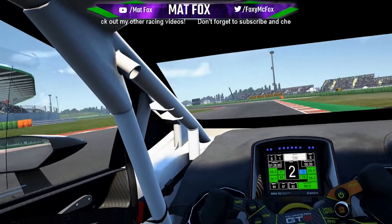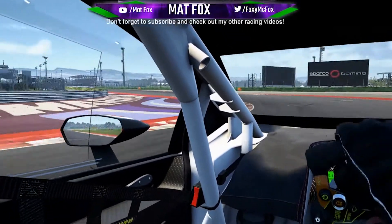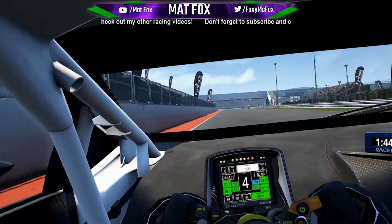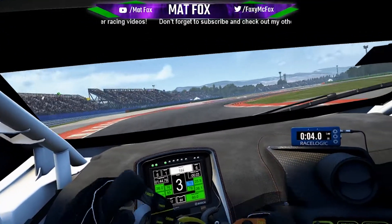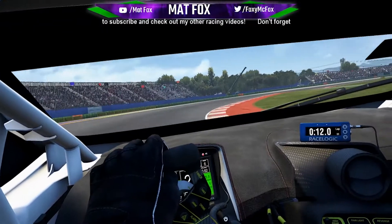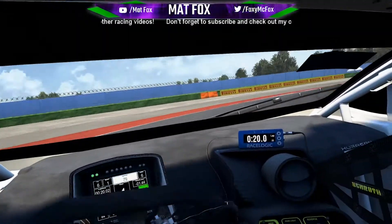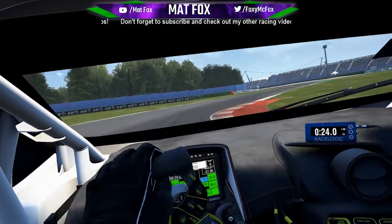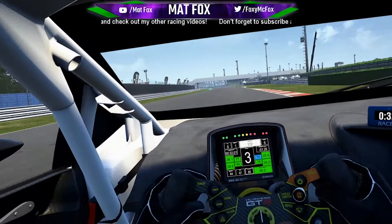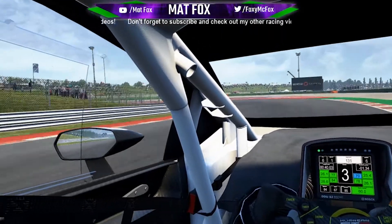Coming up to the last lap before we change to the Nürburgring. My lap times in the Bentley around here were about 1:35, 1:36. This car is just so much harder to control. Let's just get through the other half of the track, hop over to Nürburgring, and see the difference.